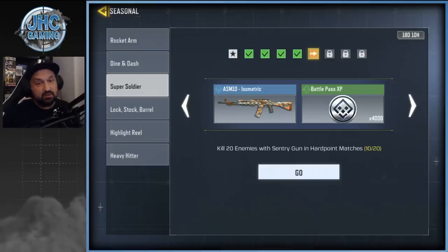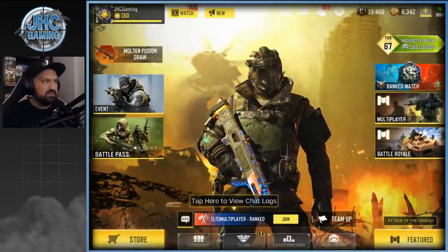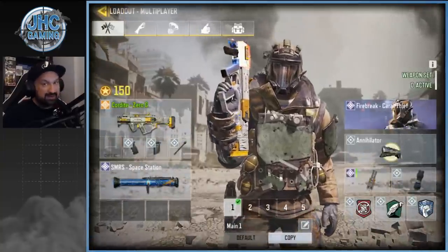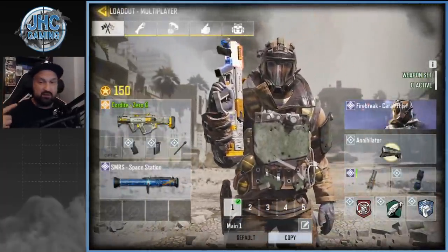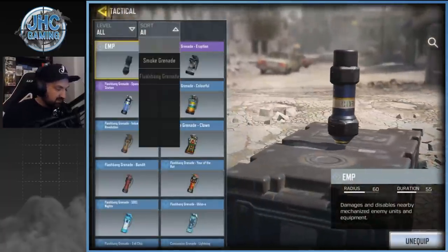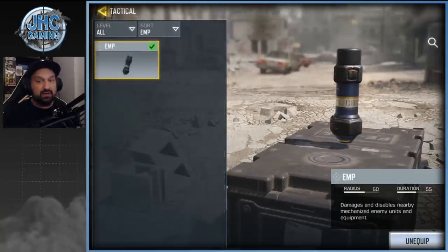One question before we start — some guys in the comments say they don't have EMP. Pretty sure everyone has it; it's a default tactical grenade. You might be looking at the lethal grenade slot by mistake. Go to tactical grenades, scroll and click EMP, and you'll see it. It's default and everyone has it — correct me if I'm wrong in the comments.